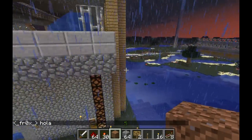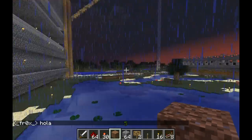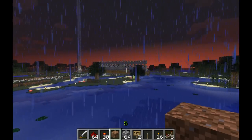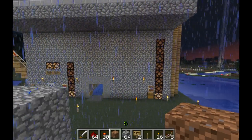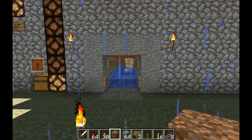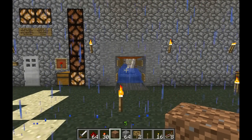There are pistons on the side here and this section over here with doors. It builds up 32 separate villages, so you get iron a lot faster than you normally would — or rather, iron golems.